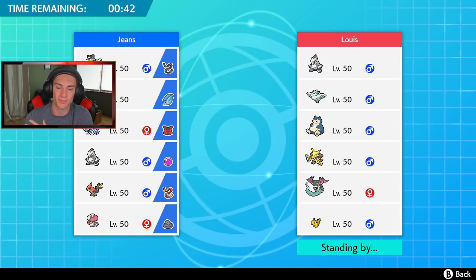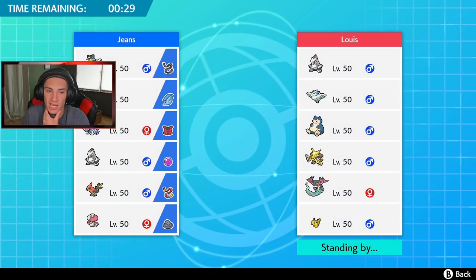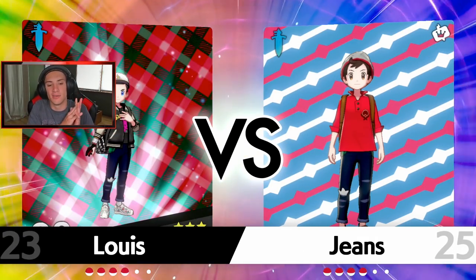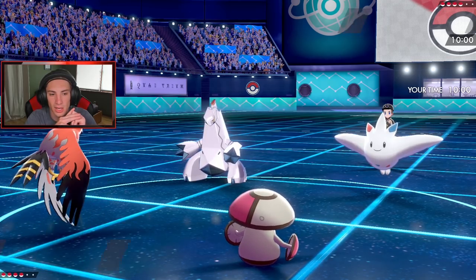Definitely Talonflame and Amoongus are solid leads. Bring Urshifu again since we're showing off the new mons. For the final spot — maybe Dracovish for the back end slapping with Fishious Rend with a Choice Scarf. Talonflame definitely has the total speed advantage even after taking damage — 178 speed. Unless he goes Max Airstream I shouldn't Tailwind just yet. I could Taunt — he's definitely Dynamaxing that Duraludon.